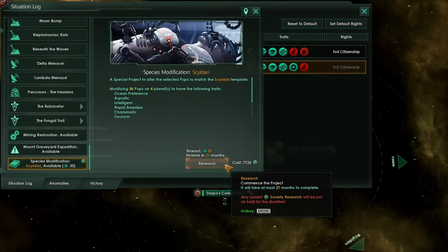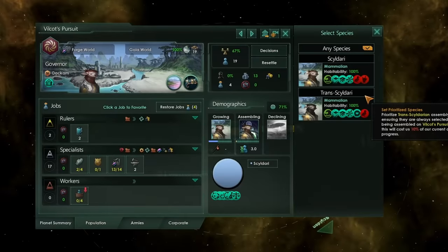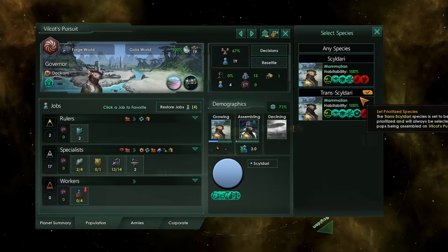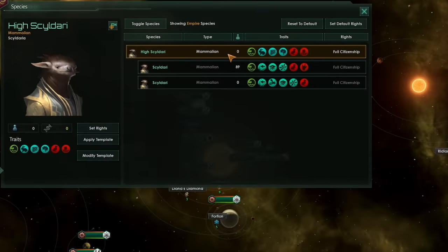Whilst you are modifying these pops, you will have to put your society research on hold and put it into this species modification project. Even if you haven't converted any pops over to the new template you've created, you can still assemble pops like this using your clone vats — simply click on the assembling pop icon and choose the specific pop you'd like to build. When you get to the end of this ascension path, technologically speaking, you'll then be able to get some fantastic traits on your pops.